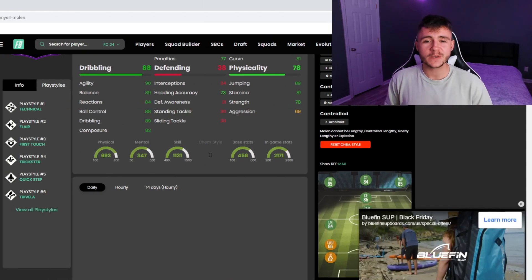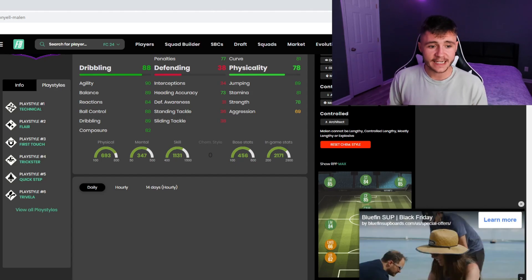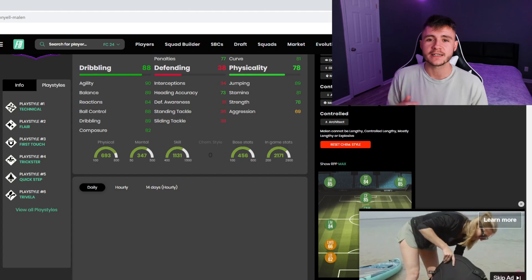If we jump over to Futbin, Malen does have 6 different play styles: Technical, Flare, First Touch, Trickster, Quick Step, and Trivella.